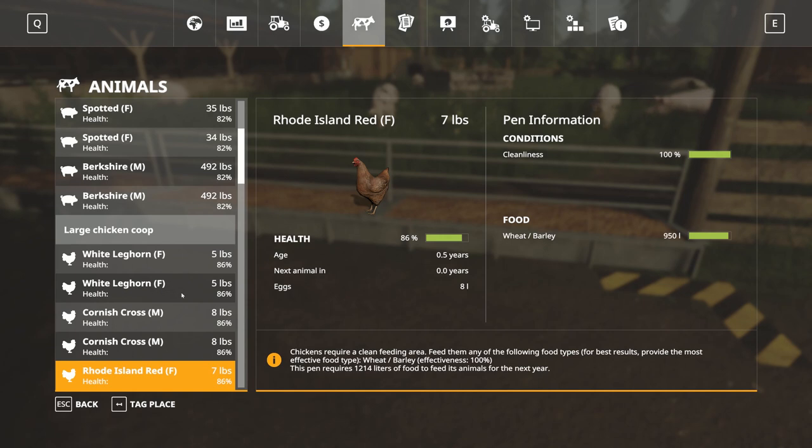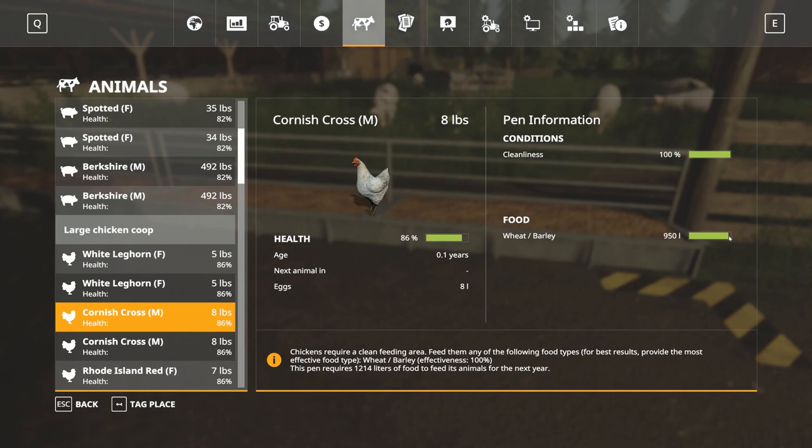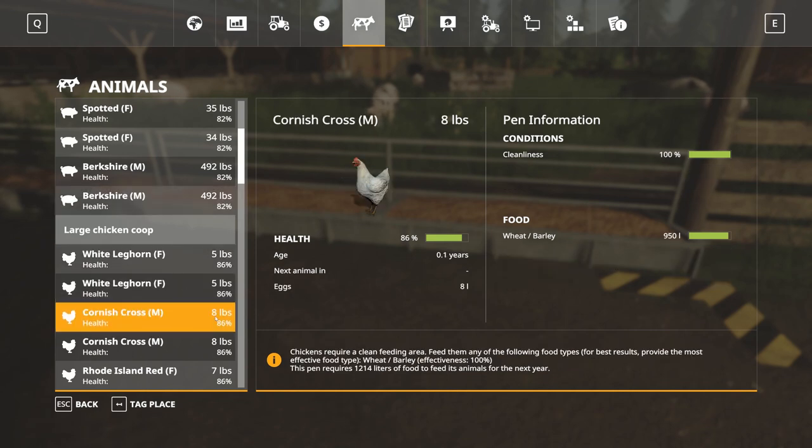I know they said you've got to feed them every two days and it's been two days — you'd think it'd be at least halfway down but I'm not even halfway. I've got questions about the chickens getting fertile eggs without a rooster. Their feed trough — they've only eaten 850 liters of food so far. But you can see the requirement is going up because the chickens are getting heavier. The Cornish Cross were little chicks weighing zero pounds, now they weigh 8 pounds. This pen now requires 1,214 liters per year.